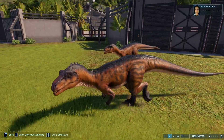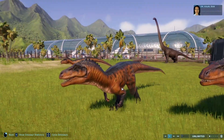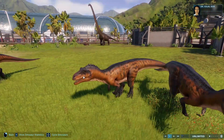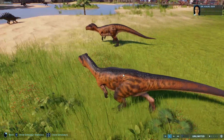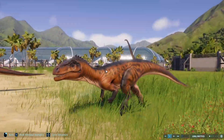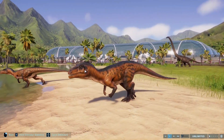Megalosaurus was another really difficult choice because it just has so many cool skins. But I really, really love this deep orange with this really dark blue and black patterning — it just looks really cool. I remember popping up on the skin and just being like, 'damn, Megalosaurus.' It's got some really nice skins, but this one is the best.